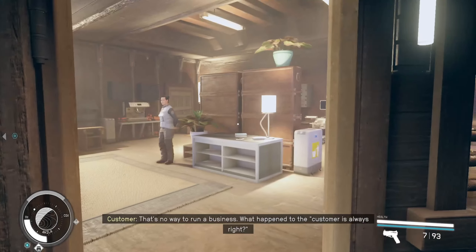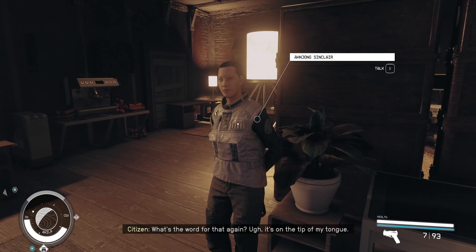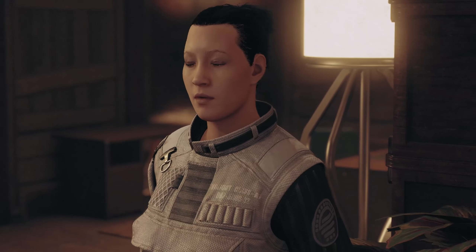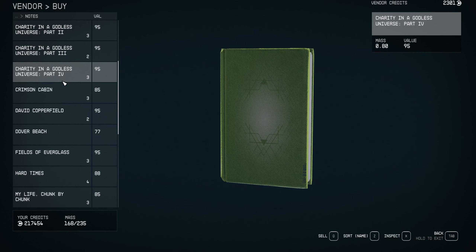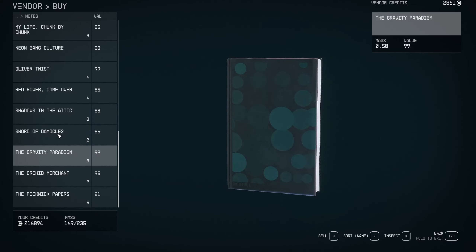Come on in here to Sinclair's Books — you don't need to worry about getting anything in here, you just need to walk up to Miss Sinclair right here and talk to her. You're going to go over to Notes, scroll down until you find the book Ancient Civilization of Egypt, and that's what you're going to buy.